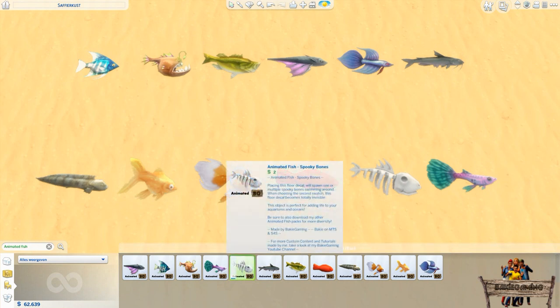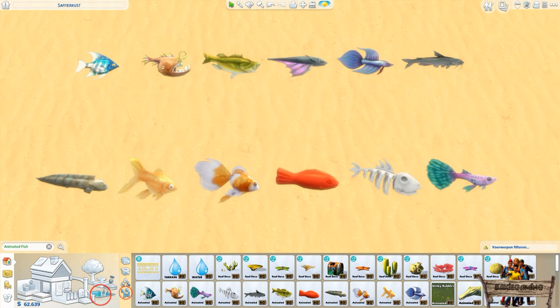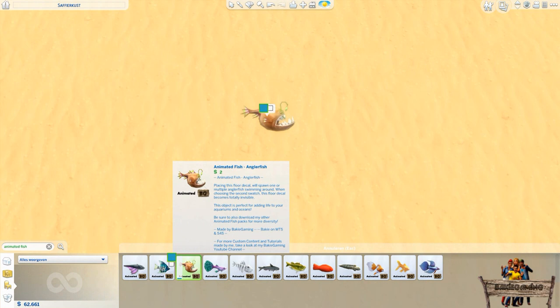If you click the green colored search stack above them though, all 12 objects will appear in the catalog. All of them will contain an image of the fish that can be spawned using that floor decal and my Buggygemon icon in the lower right corner. For those wondering where these floor decals can normally be found, it's in the pools decoration section. What they all have in common is that you can choose between two color swatches. The first blue colored swatch will show the fish that will be spawned using that floor decal. The second white colored swatch will make the floor decal become invisible.